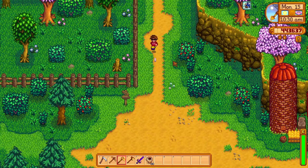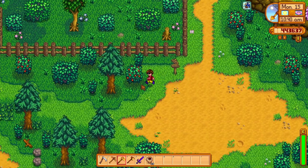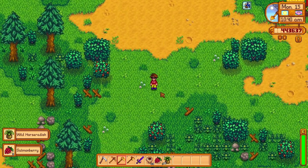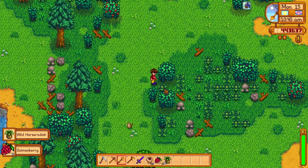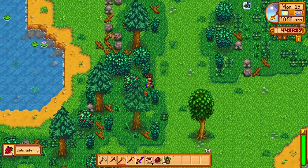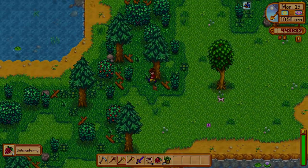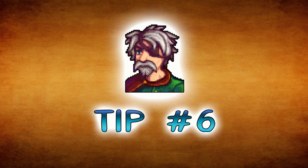Tip number five: keep forageables. Keeping your forageables early game for some extra energy or health is not a bad thing at all — most of the time you'll need it. Make sure to forage everywhere and get familiar with the foraging spots around the map. Never forget the beach either.